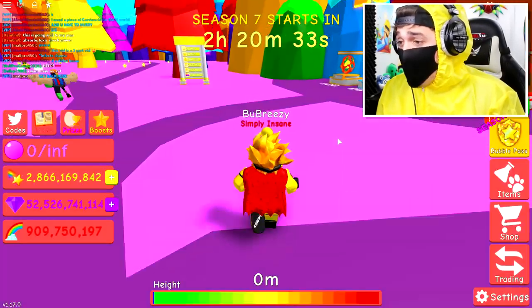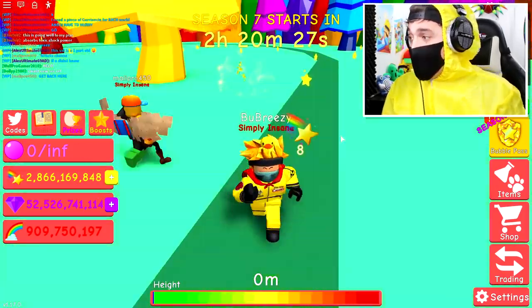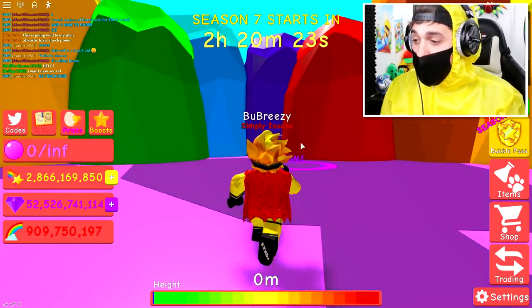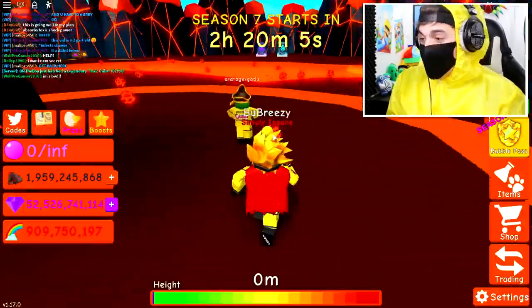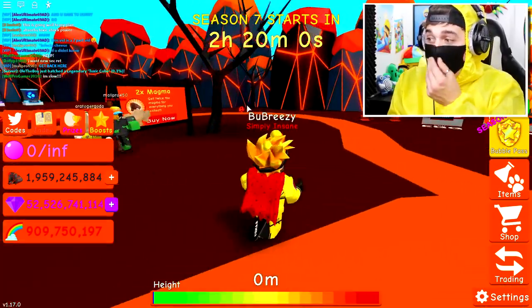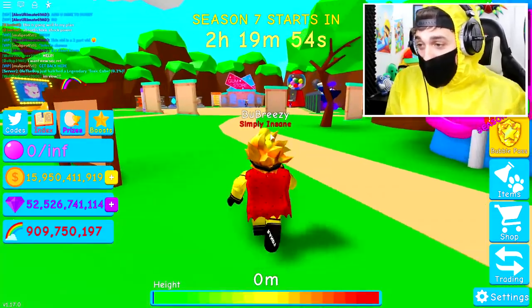We're going into rainbow land right now in hopes of getting a star — I can see them absolutely everywhere. There we go, we got another piece. Now there are only a couple more pieces of currency left and we will have collected every single piece to take back to the mad scientist. We got a magma piece right there. He is getting way too close — we need to avoid that infected or it is too late.